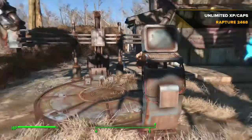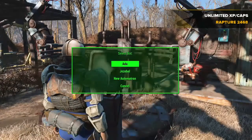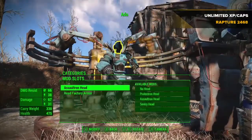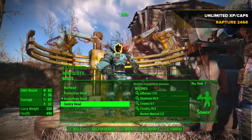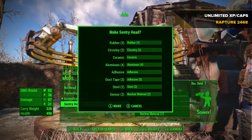What you're going to want to do is go to wherever you have set your robot workstation down, and then go and either build an Automatron or use one you have. I'm going to use Ada just as an example. Go into heads and equip the sentry head — if you don't have one you won't be able to do this, so try and pick one up or make one.